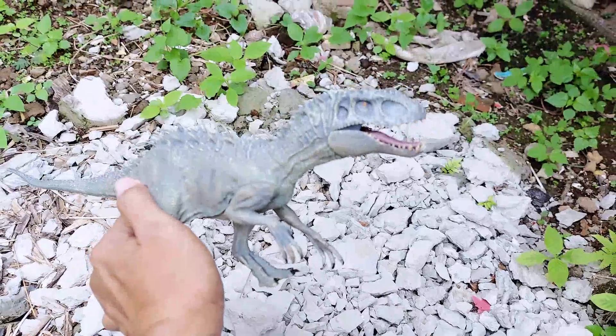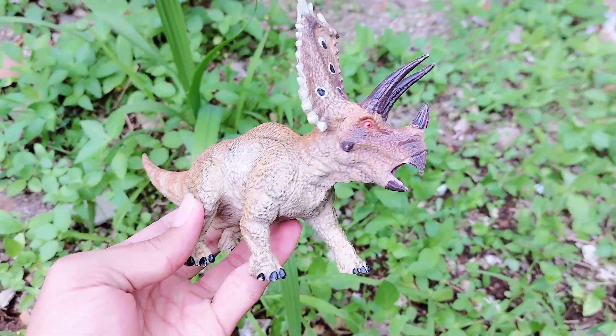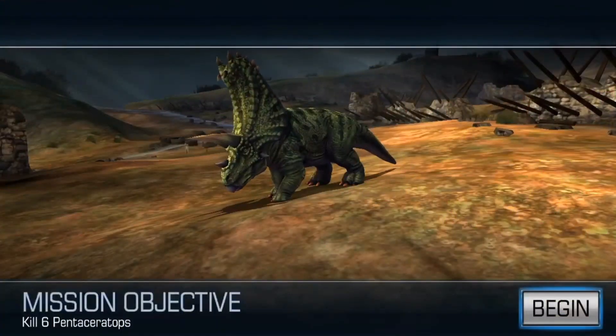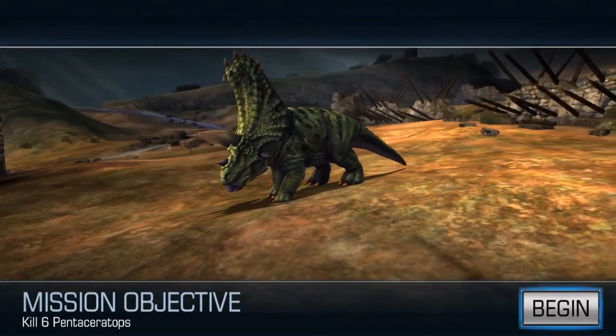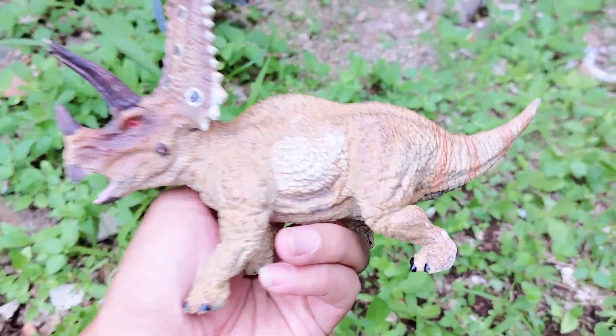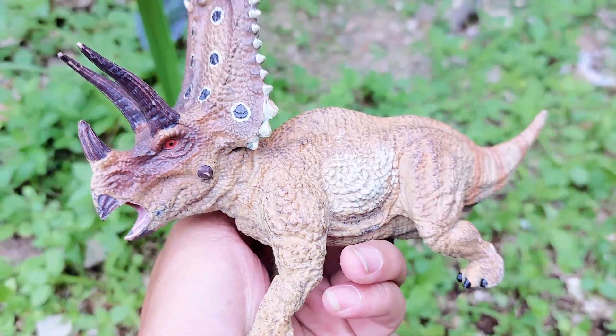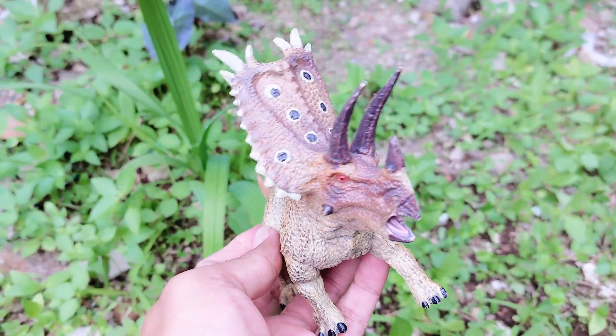All right friends, this is a so big Indominus Rex. Let's find the other toys here. Wow, look — this is Penta Cerato. The medium size of Penta Cerato, the color is brown. It has three horns and it has a shield.